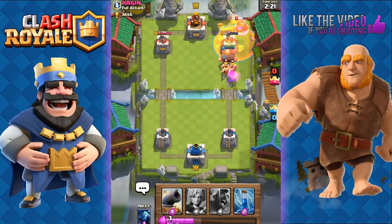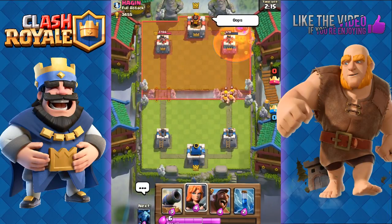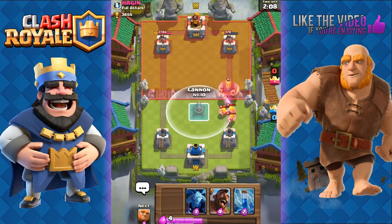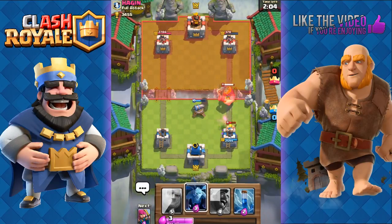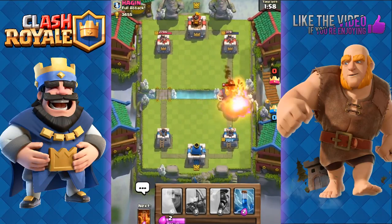He has some Barbarians. We place down our Valkyrie to weaken all of them — but they are level 11 so they were able to tank the hits from the Valkyrie very well. We're going to have to use the Cannon and some Minions; we're going to be taking a lot of damage.